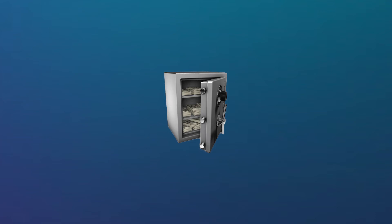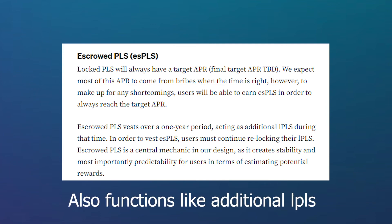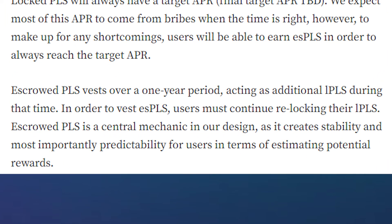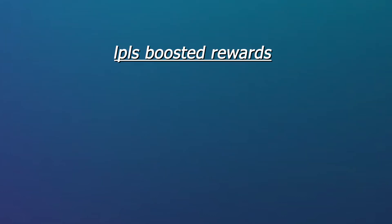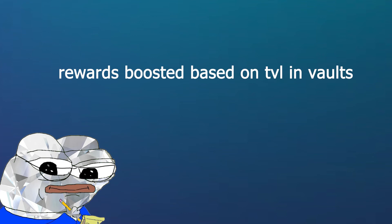Users locking up their tokens will also receive escrowed PLS, or ESPLS, over a 1-year period, which will also act like additional LPLS. In order for ESPLS to be vested, users must continue re-locking their LPLS tokens. ESPLS is built to ensure users receive a target APR for locking up tokens. The final element is boosted rewards through LPLS — the boost mechanism is similar to the Curve model, where users' positions will have rewards boosted relative to their TVL in a vault, with a max boost multiplier of 2.5x.